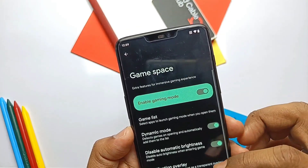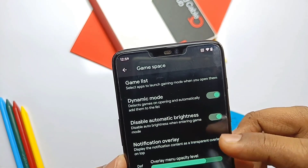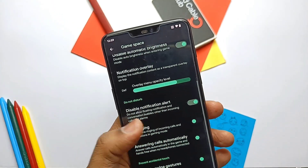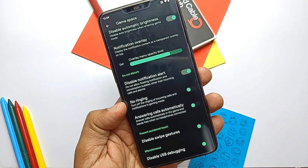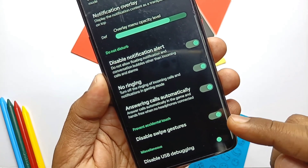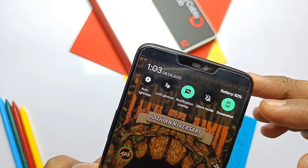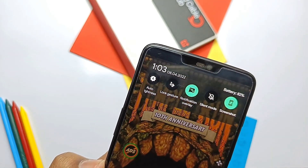Game Space is another feature — it's available in most ROMs but here it's somewhat advanced. You get a dynamic mode to automatically add any gaming application to the gaming mode list, automatic disabling of auto brightness, notifications shown in transparent mode while gaming, no-ringing mode for incoming calls while playing, or automatically answer calls using the same tab in game mode. You can also disable swipe gestures to avoid accidental touches in-game. The only things missing here are game optimization and the YouTube Live feature that was available in Pixel Experience.